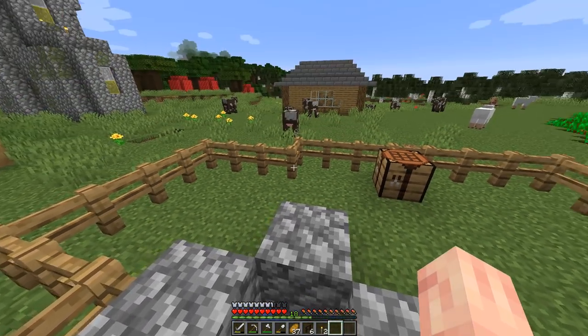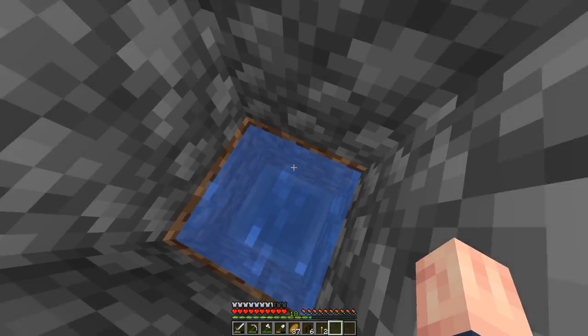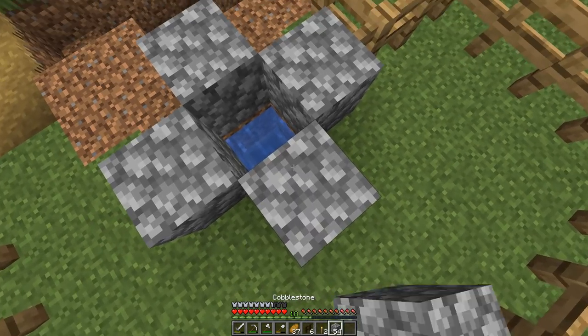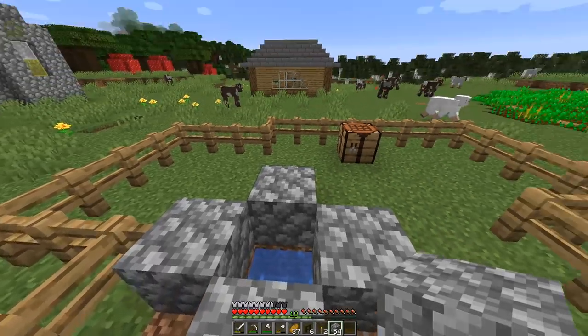The only hard part now is you have to grab some wheat or your cow spawn eggs and try to lure the cows into this little one block hole. Since it's two blocks deep, don't worry — they can't get out. You just have to get them in there. So I'm going to spend a few minutes and try to at least get two cows in there so we can start breeding them.